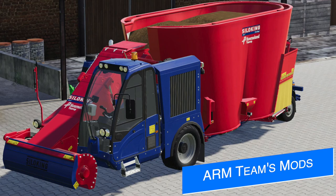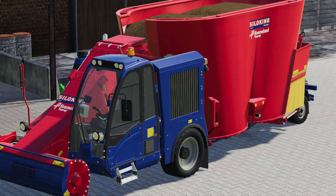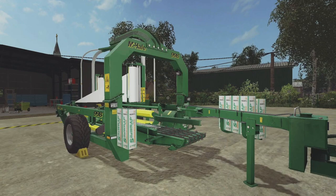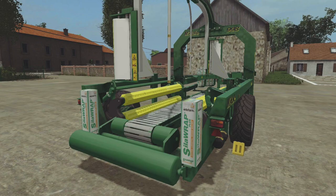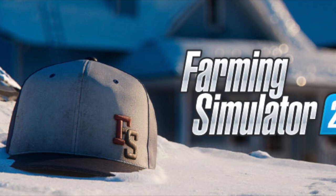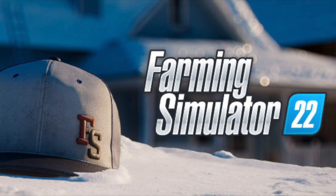Today, the ARM team released their John Deere 1630 Tractor with tools on the in-game modhub, but there's no time to waste. Later today, they're going to be uploading their Silo King Tara Prestige 22,000. This is going to be a hard edit of their Silo King Selfline Compact 1612. As for their Mikkel 998 wrapper, they will be releasing it next month in May, as they're making all of the animations for it from scratch. As for Farming Simulator 22, they intend on making mods for that as well, and they are one of the first, if not the first modders to come out publicly and say that.